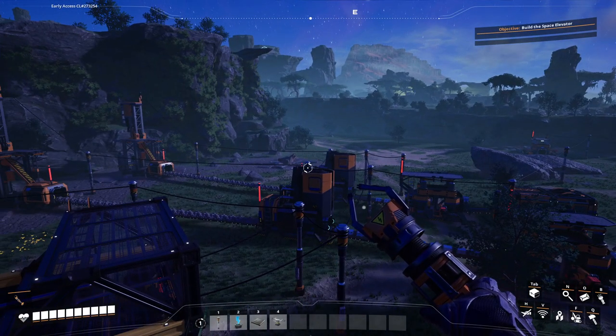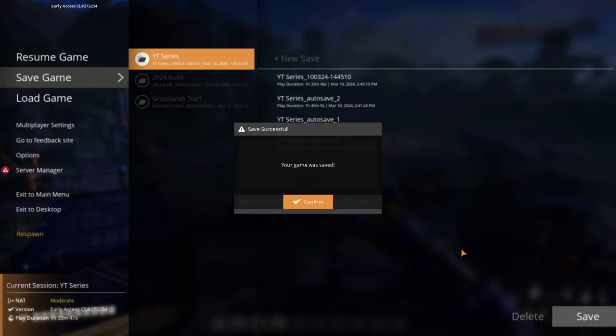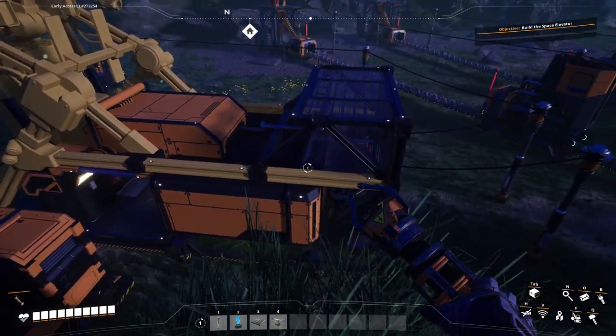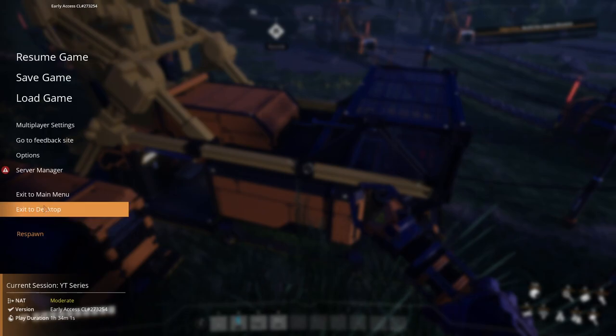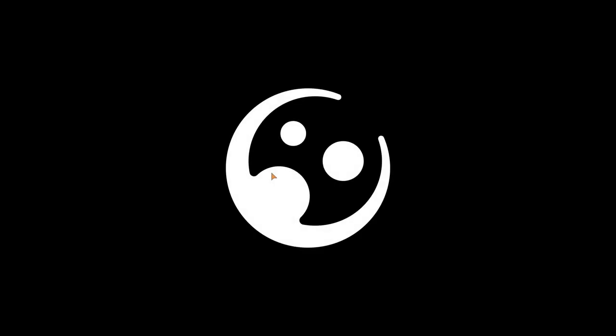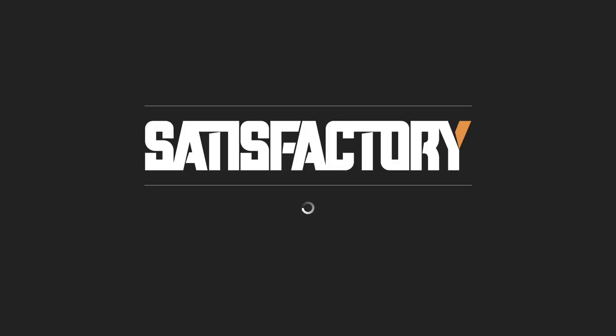What is going on everybody, jmarble here and we are back with another episode of Let's Play Satisfactory. Real quick before we get started, I am going to save. This is my YouTube series playthrough. You'll notice when I finished the hub upgrades, the last upgrade didn't render in properly — the ship and part of the frame. So I'm just going to go to the main menu, save, and then continue to see if that fixes the issue.